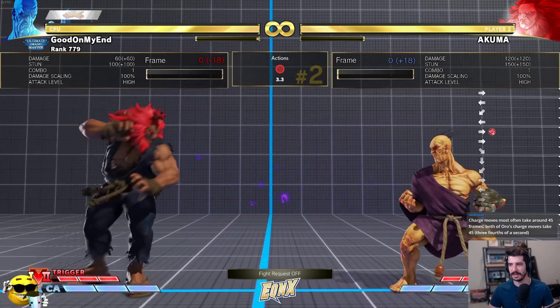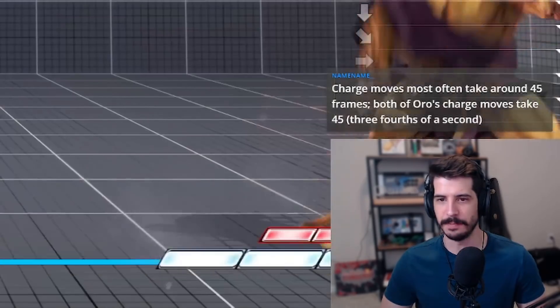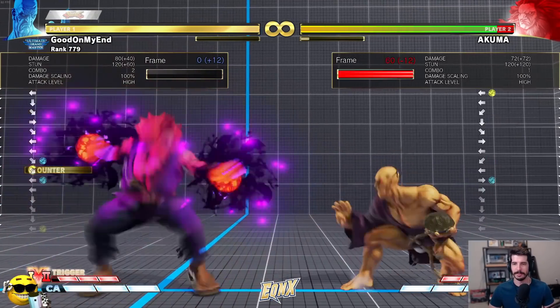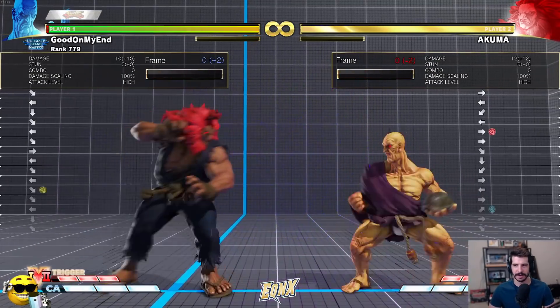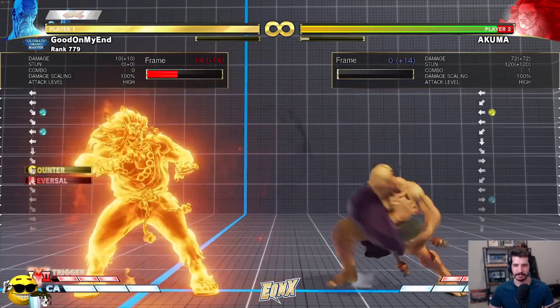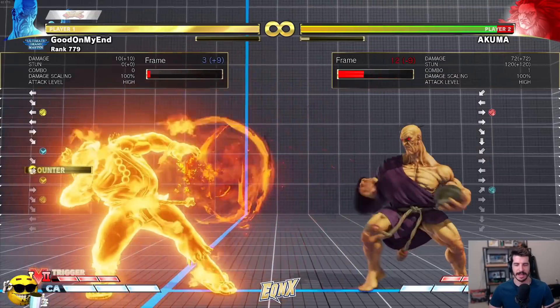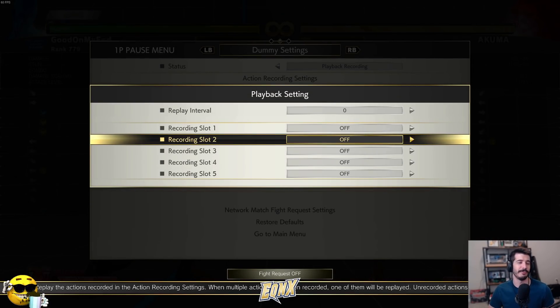I kind of have to predict ahead of time when they might jump and then start holding down-back to have access to the move. The other issue is fireball battles. Akuma is playing the fireball game — he has pretty good fireballs. If I'm trying to keep up I have to hold down-back, so I can't move forward. Any time I move forward I fall behind in the fireball battle because I don't have access to my fireball for another second or so.